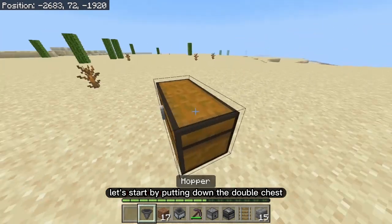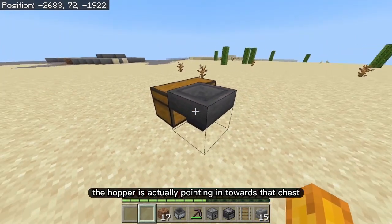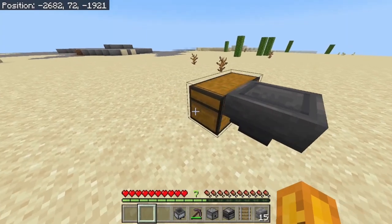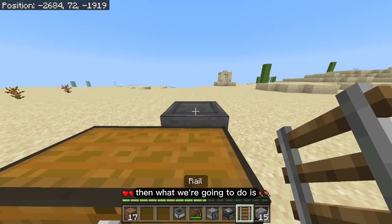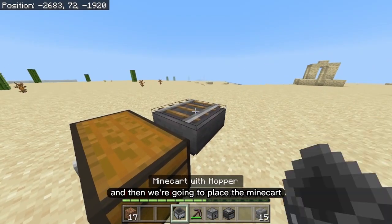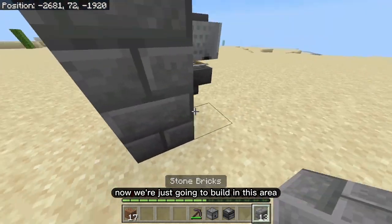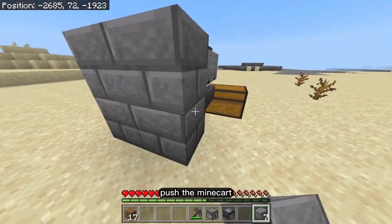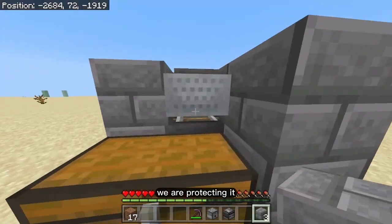Start by putting down the double chest and place a hopper pointing into that chest. You'll know the hopper is pointing into the chest if you open it up and see items funneling in. Then hold sneak to place a rail on top of the hopper, and place the minecart with hopper directly on top of that. Build around this area to protect the minecart from being accidentally pushed off the rail.